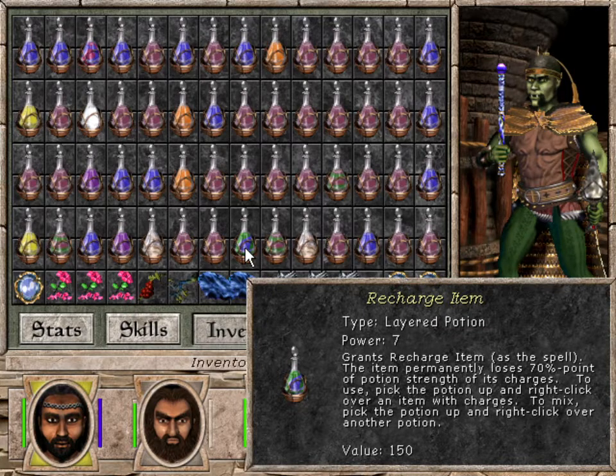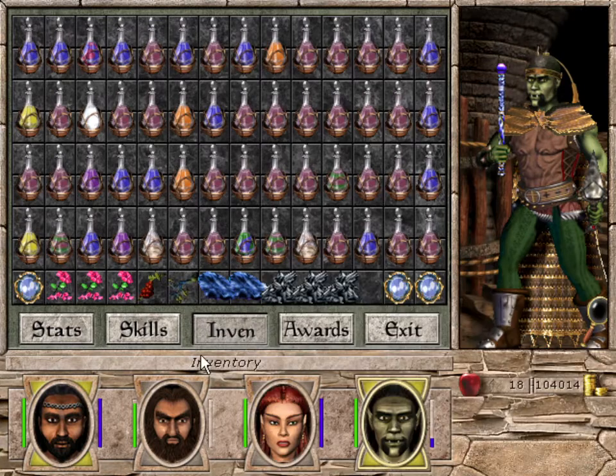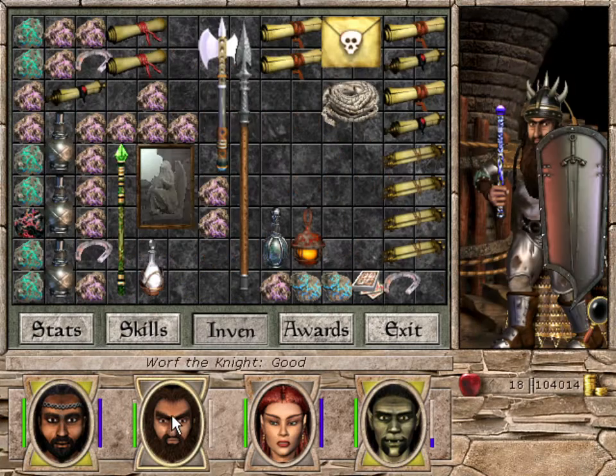It grants a charge item as the spell. The item permanently loses 70% minus point of potion strength of its charges. This is a power of 5, this is a power of 7, and this is a power of 10.